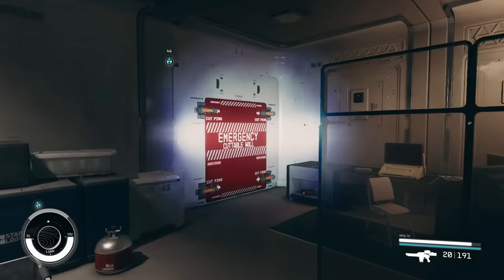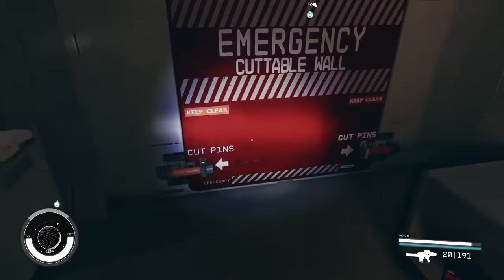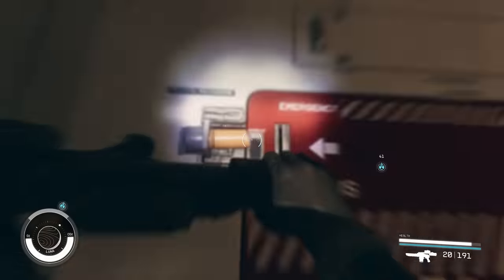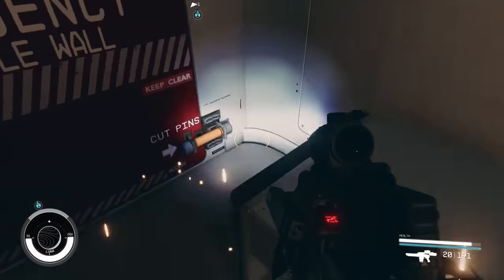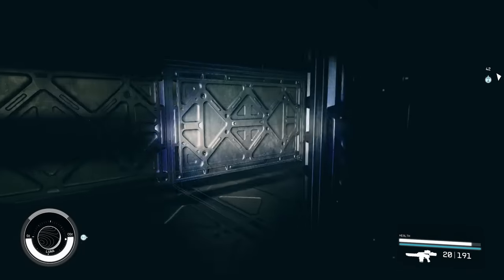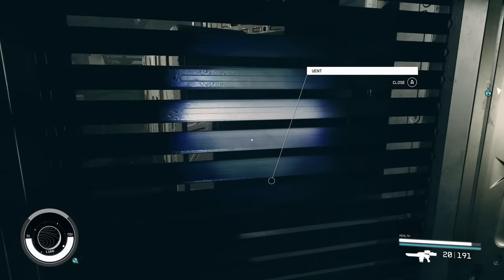This next hidden feature is how you can cut down certain walls. If you find something like this in an area, attack the pins on each corner of the wall, and this will grant you access to a little secret area that you can utilize.